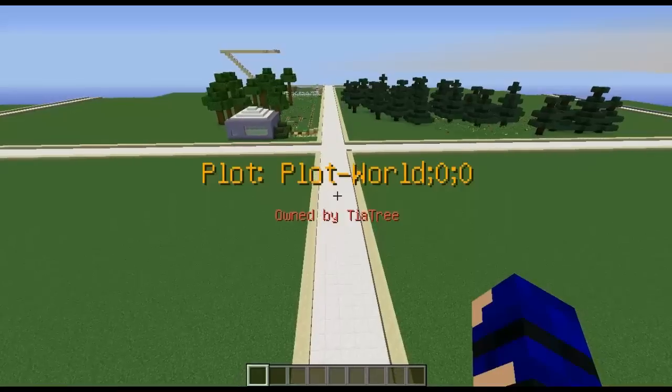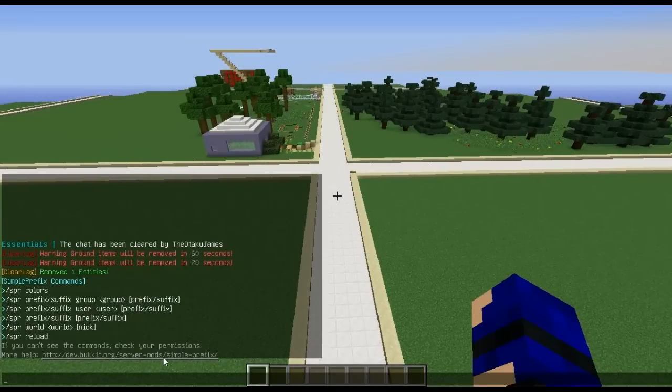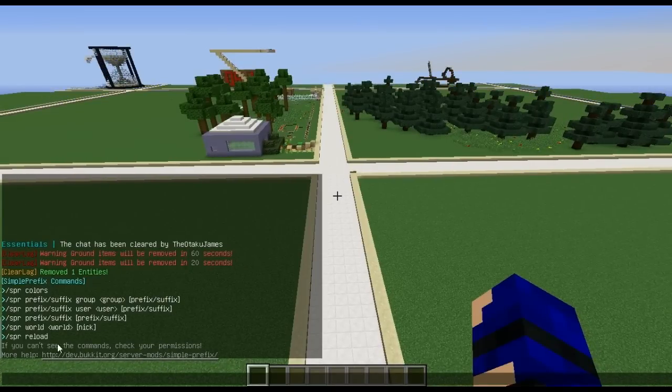To begin, all we need to do is type /SPR. This will bring up all the commands and the website for what we need to do. As you can see, all the commands are here, and if you need, you can go to the link shown to find out more information.